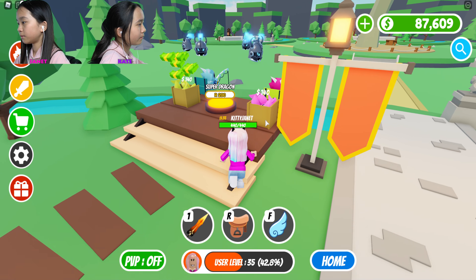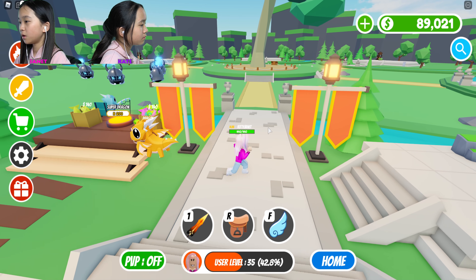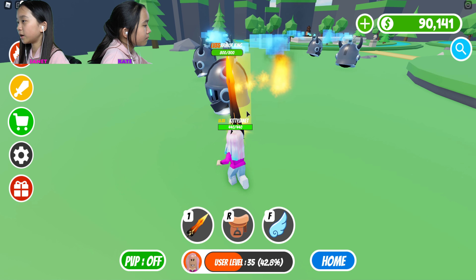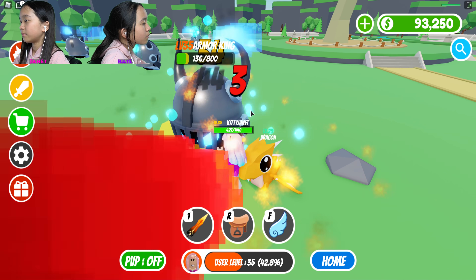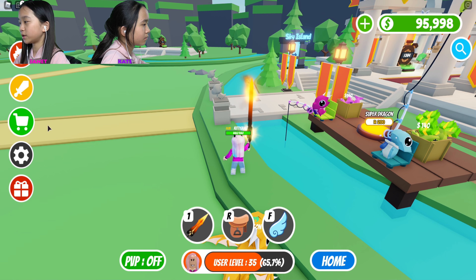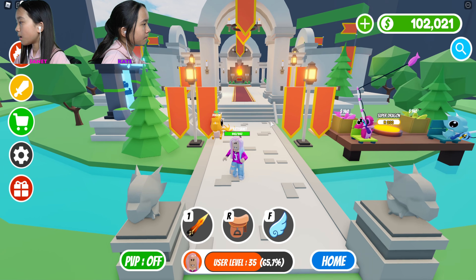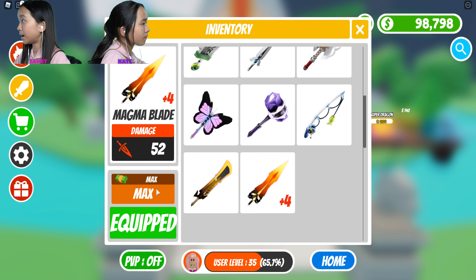Check outside maybe. There are new guys — battle dudes. I'm gonna try killing them. They have 800 health — they're called Armor King. It gives me 1,700. My sword does 44 damage. I don't see any teleporters we can go through, so I think that's everything. I'm gonna upgrade my Magma Blade to the max. It's maxed already — 52 damage.